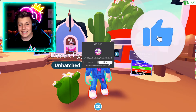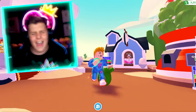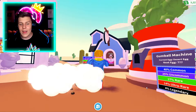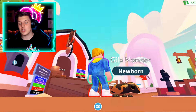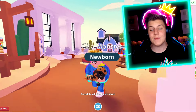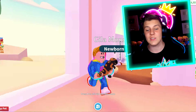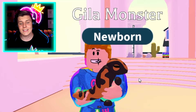Let's go ahead and instant hatch our first Desert Egg to see what we'll get. We got the brand new Gila Monster — that is adorable, Pretzel Army. I haven't opened many of these eggs yet, so I'm going to be experiencing all of these pets for the first time with you guys.